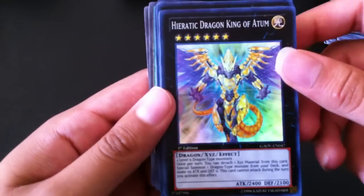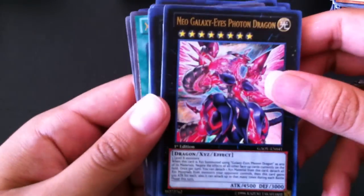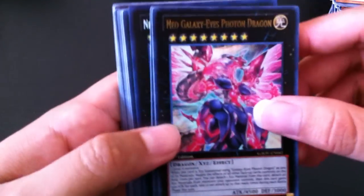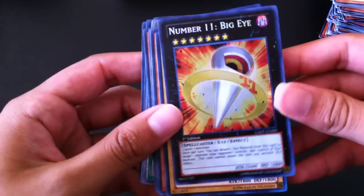Super Rare Heretic Dragon, King of Atom. Super Rare Gaia Dragon, the Thunder Charger. Two — not one, but two — Ultra Neo Galaxies. And then two Ghost Neo Galaxies. And a Secret Number 11 Big Eye.